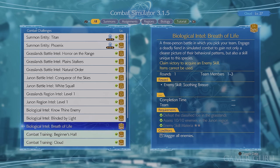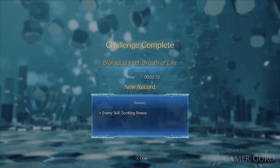Another one of Chadly's combat challenges I'd recommend getting done is the one called Biological Intel: Breath of Life. The reason for this is it's going to unlock Soothing Breeze for the enemy skill materia. Soothing Breeze restores HP to all allies in the surrounding area, so it's definitely a really good ability to have unlocked for enemy skill.